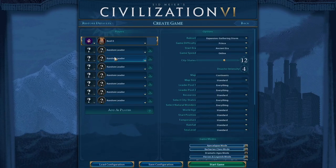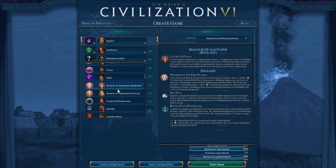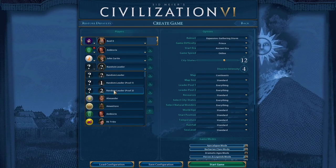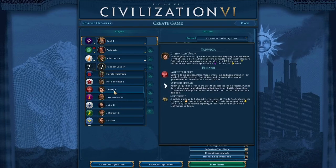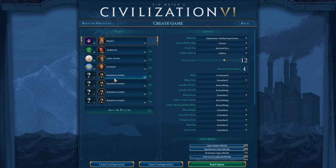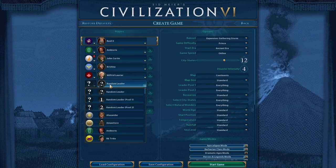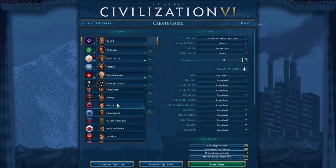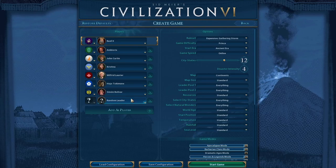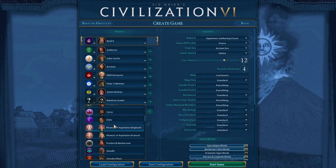Now I'm going to choose our opponents: Ambiorix, John Curtin — I'm going to change his color scheme so I don't confuse his units with Ambiorix's — Christina so I can show you those Nobel Prizes I talked about in a previous episode, Canada so I have someone to bully, Japan, and Gran Colombia. Do you folks like coffee? Real coffee from the hills of Gran Colombia? That's one for all my Death Clock fans out there.